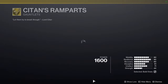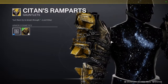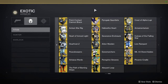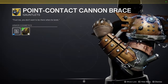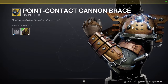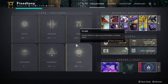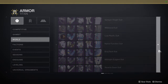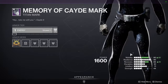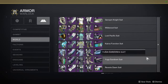Titans are going to want the Citan's Ramparts — specifically with the Scorn Fortress ornament, which is going to be super cool. Titan Ramparts did get nerfed but I still think they're really good. The Cannon Brace is cool too because it has active electricity on it and the scorn symbolism. For the mark, this is actually one of my favorite marks for Titans — if you want something simplistic for casual sets, definitely pick this up.